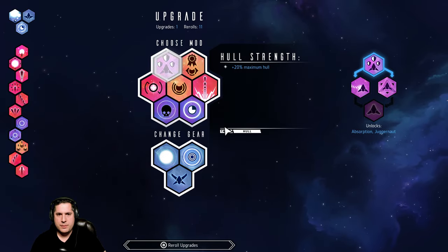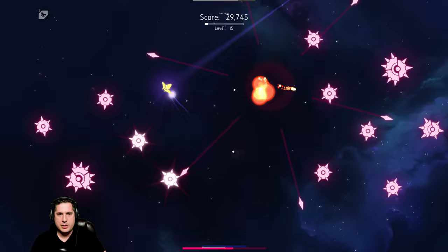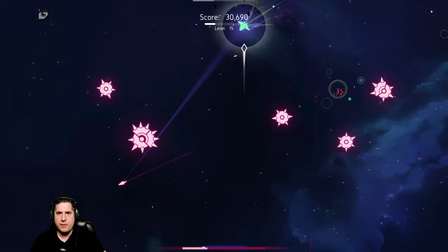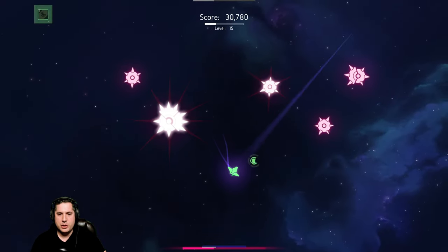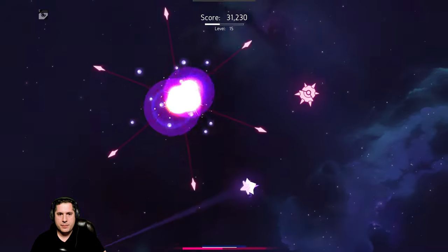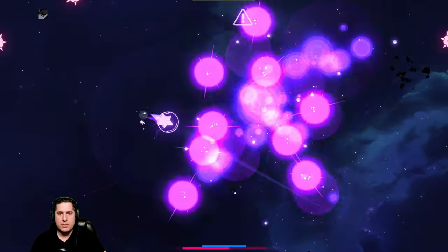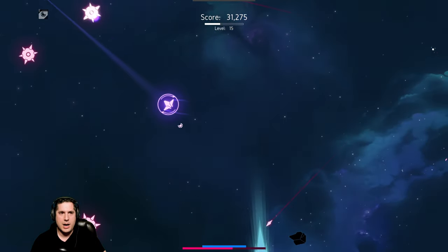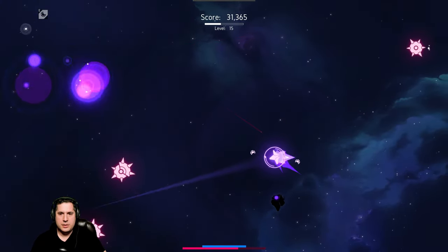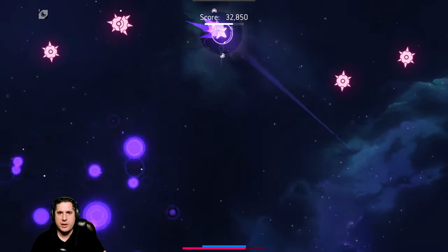Let's take extra hull strength just so we survive — I almost just died right there. These guys hit for a ton of damage and they're very explosive. I'm almost out of health, waiting for that shield to recharge. I almost died there. There are some comets here. You can see that shield really helping save me, giving me a chance.